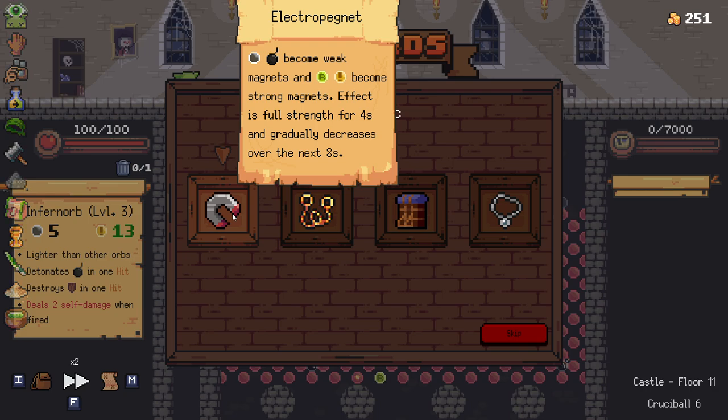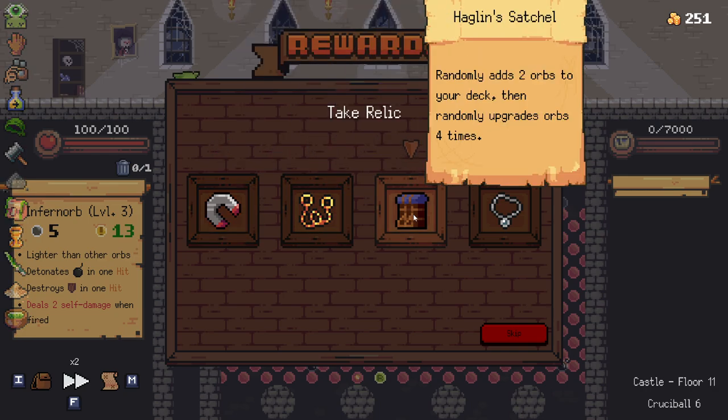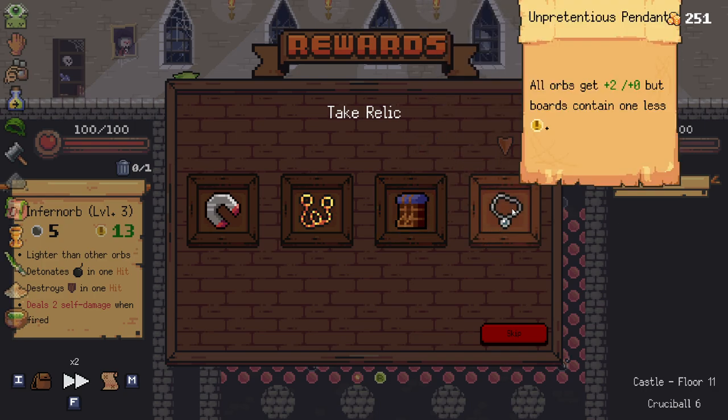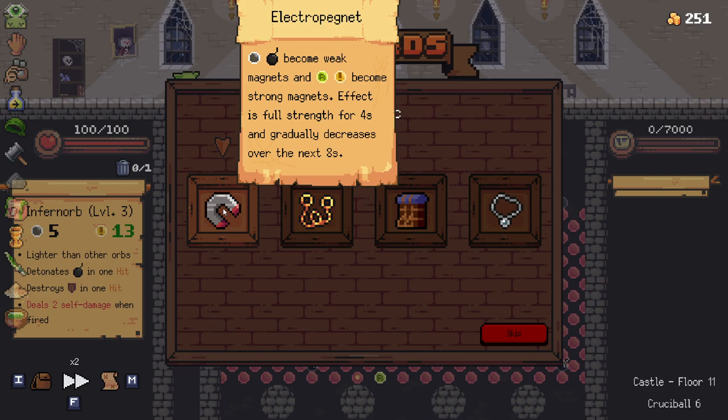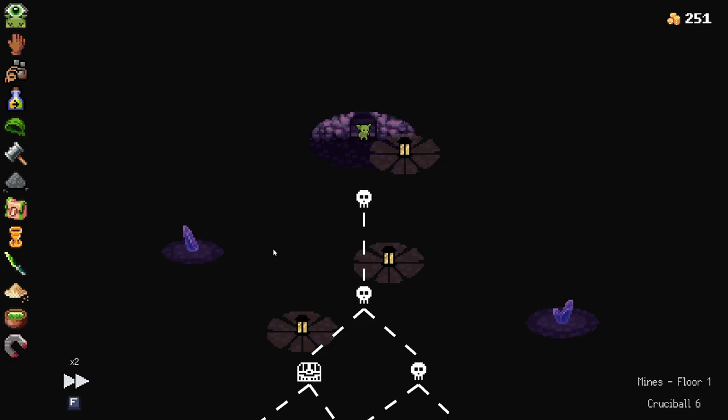No need to upgrade, we'll just keep our money for now. Randomly adds two orbs to your deck then randomly upgrades orbs four times. All orbs get two - that's terrible. Just go with the electromagnet. The electromagnet can screw you over sometimes - we proved that in the last episode. But the rest of them were pretty bad, and it is good - it just can be problematic.